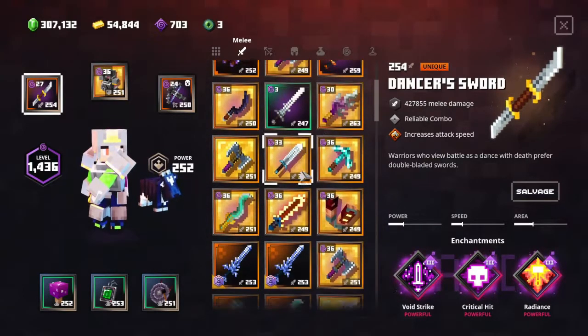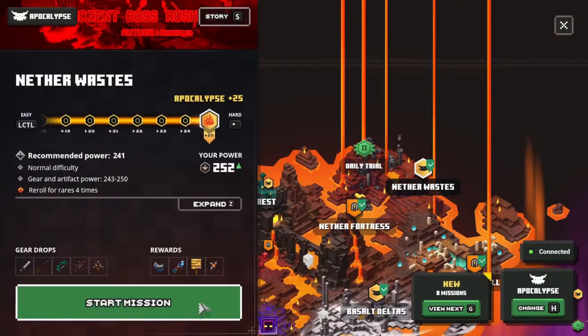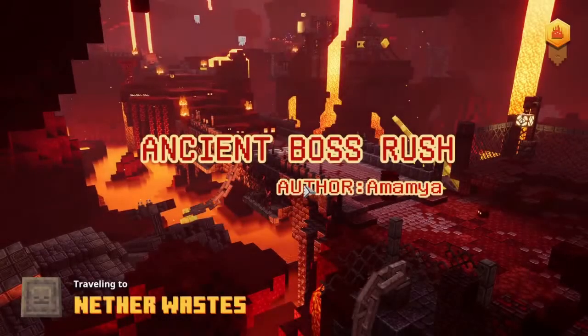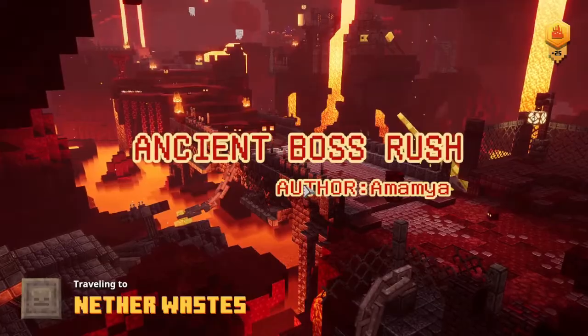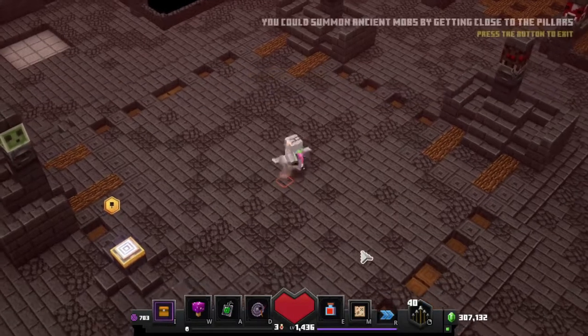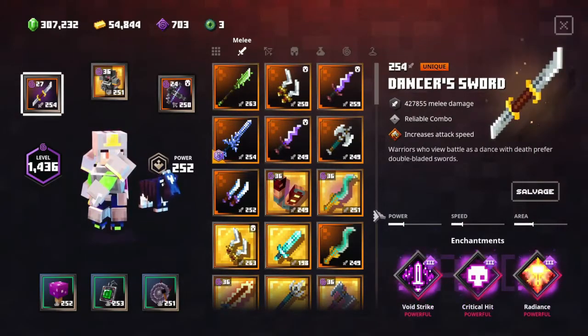If I don't find what I need in my inventory, I can grind for it. I have the Mod Ancient Boss Rush installed, so the Nether Wastes biome is basically the best place to grind. If you're going to make a build, get this mod — it's super useful. That takes care of the melee weapon, and I'll get onto enchantments as well.